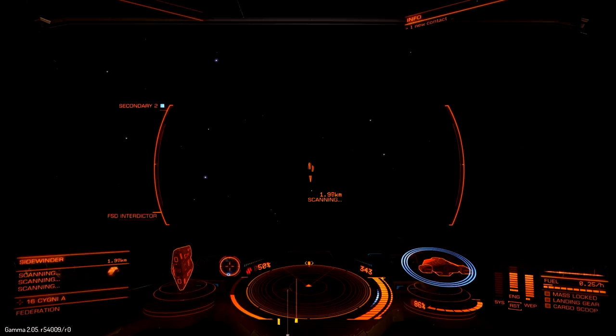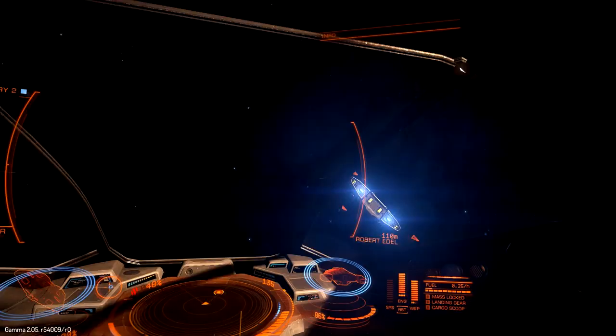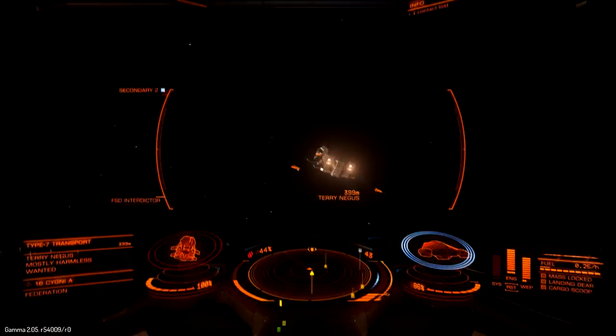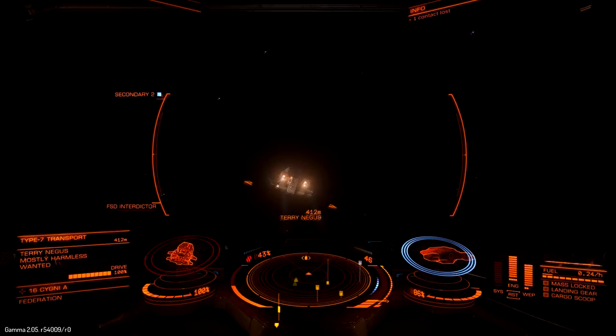Get out here and scan the rest of these ships. One good thing about bounty hunting at the beacons — this guy's wanted but not worth my time or the ammo. Here we have a Type 7 transport and he is wanted. You can see he has no shields up, so he doesn't even have a shield generator. He's worth 28,120 credits — not a huge win, but just to show you guys what's going on, I'm going to take him out.